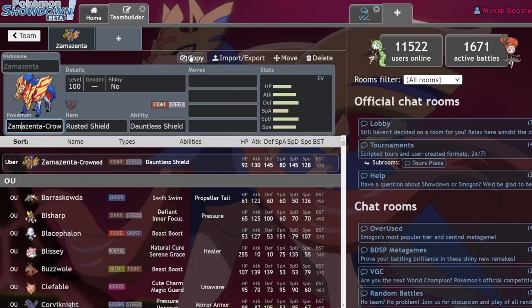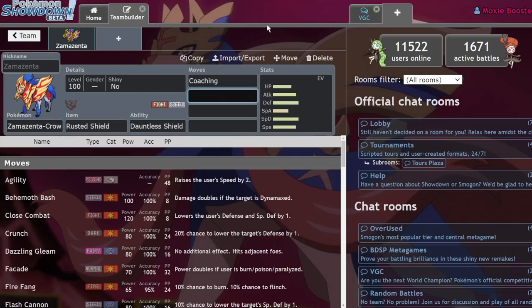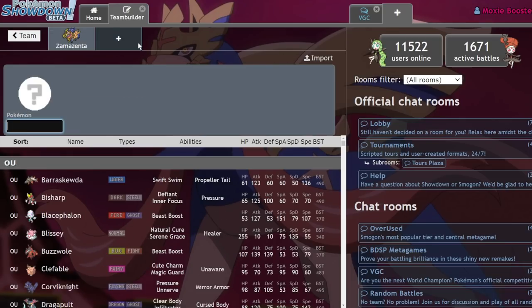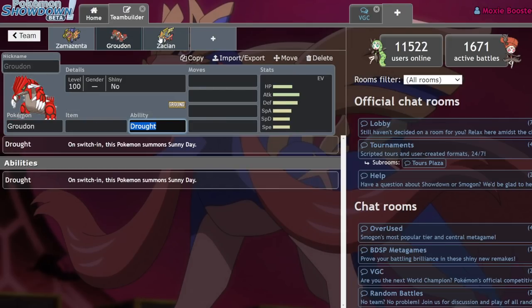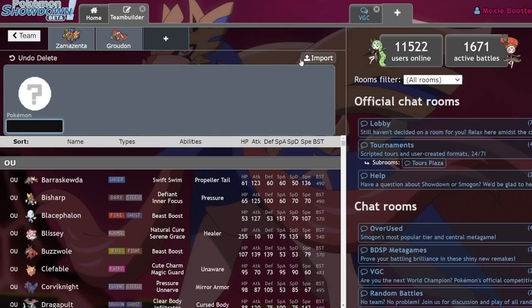Now that we have access to two restricteds, Zamazenta can shine in quite a few cores as a way of buffing the Pokemon next to it — notably with Coaching and Snarl for damage reduction on special attackers like Kyogre and especially Calyrex-Shadow Rider. Rather than locking yourself into a mediocre restricted, you're using one restricted to buff another. Some people might say Groudon was always good so pairing it with Zacian is enough, but certain combinations are greater than the sum of their parts.